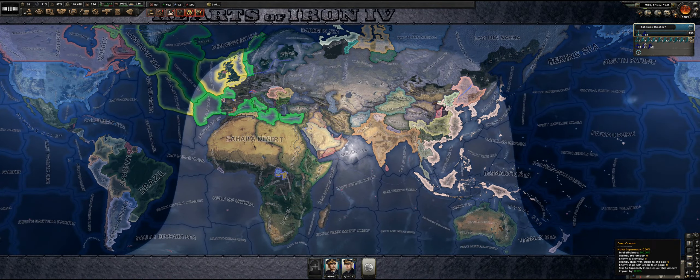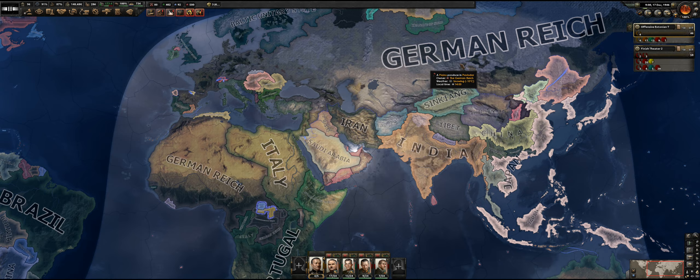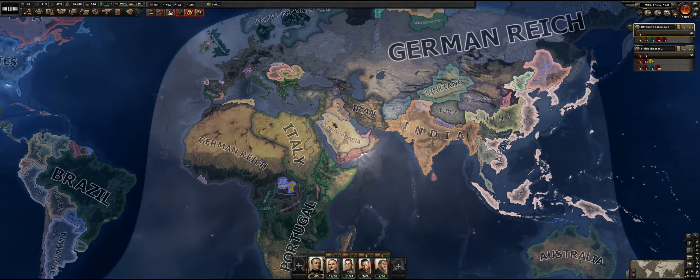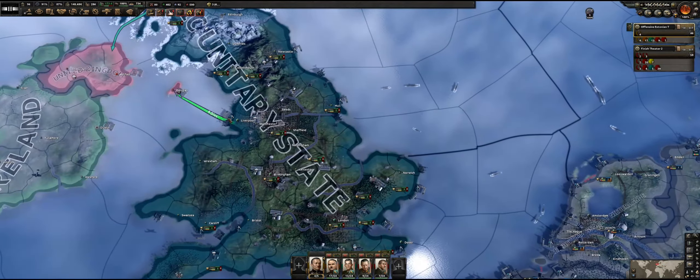If we look at where we currently still have enemies active: German Reich is there, Portugal, Italy, German Reich. Estonia — or the Baltic Unitarian State as it's called now — which of course includes the majority of Great Britain.